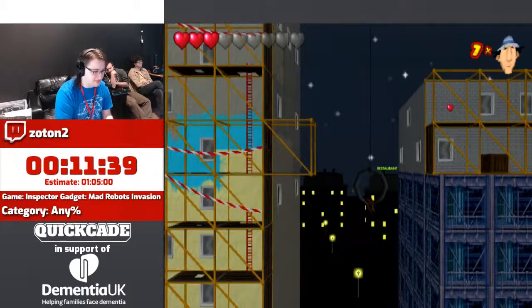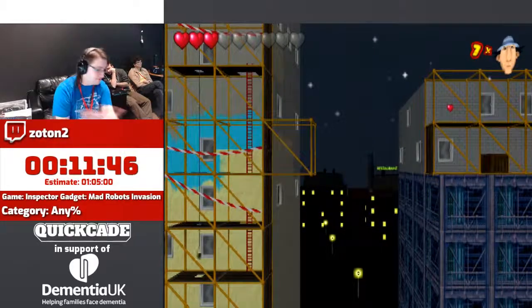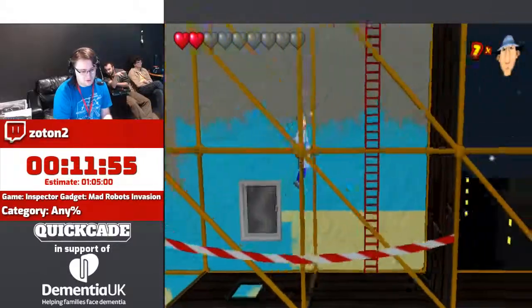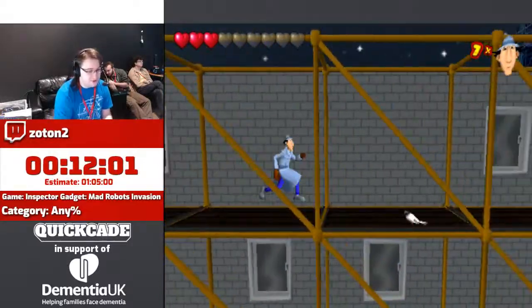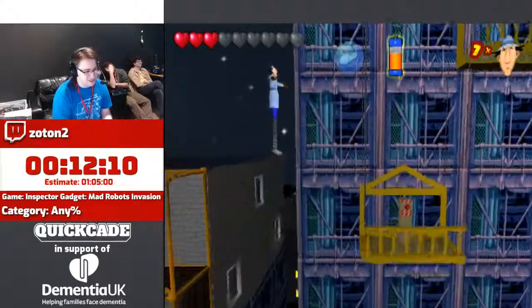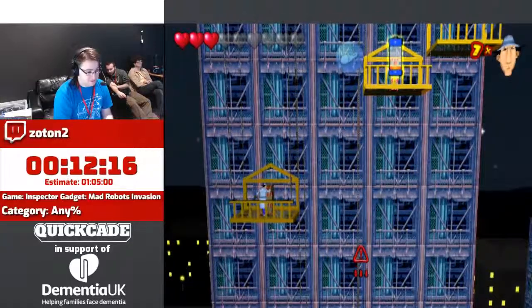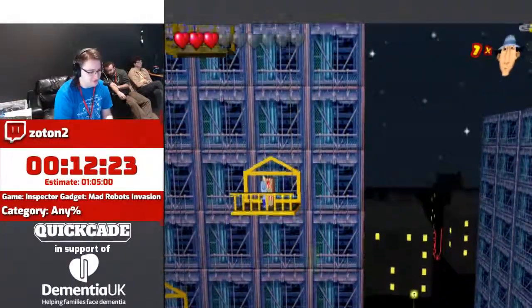They've got switches here — you can only do one thing with these switches. You think that's not far enough up, so we're going to pull the switch one more time and then it goes up again. I don't think that's really how switches work. I'm going to abuse the bucket hole to get down here quickly. Whoever developed this game should take some game design courses — you see this red barrel, you think hitting it kills you, but no, there's a power-up in it. The gadget legs, which you need to get across here. It's puzzle platforming.